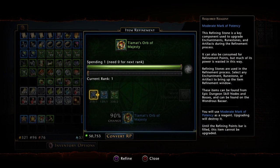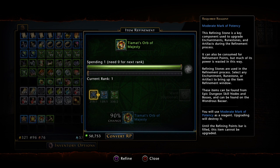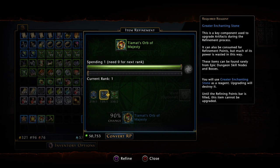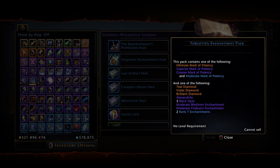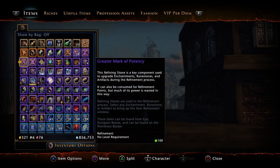We should also go over reagents, since they're essential to the refining process. Reagents are used to level your equipment to the next level, and are mainly split into enchanting stones and marks of potency. You'd like to collect a few of these to progress through the game, but some of the more important ones can only be found in lockbox drops or extremely rarely in other farmable locations. One of the most important ones is the greater mark of potency, since these are used in a lot of the mid to late upgrades until you get to the big stuff, and are a very common drop from lockboxes that contain them.